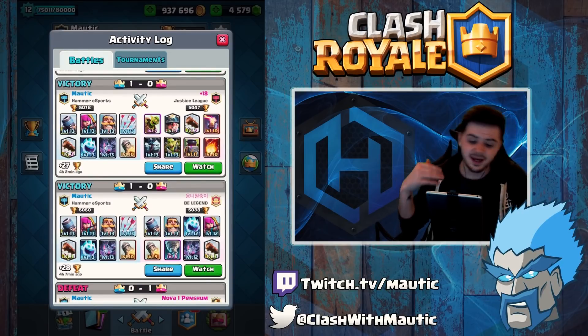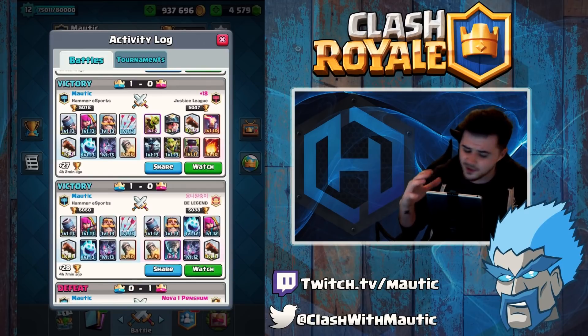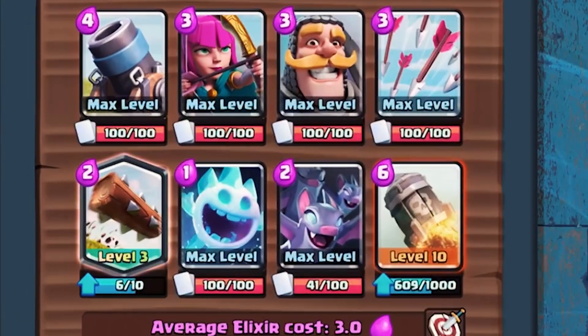I feel this is a good all-round deck — it's got bats in it as well, which is the newest card I've added. Originally there were skeletons, but I think bats work so much better. If you can bait out their zap with something else, you can get a good push off your knight and bats at the same time and pretty much take down a tower or force them to play something they don't want to.